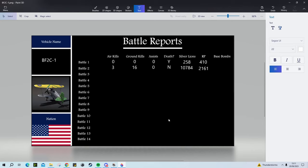So Battle 1 was: no air kills, no ground kills, no assists, one death, 258 SL, 410 RP. I've mentioned the Kai-10 already. It wasn't a good match to say the least — it was on Honolulu, which I haven't seen that map in years, and I got swarmed by Kai-10s. So not exactly a great starting point.